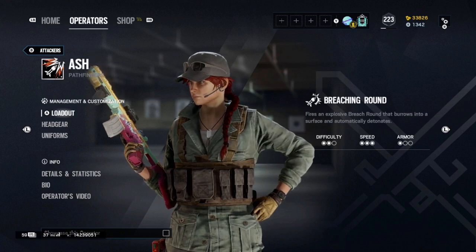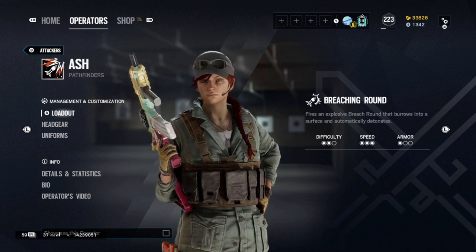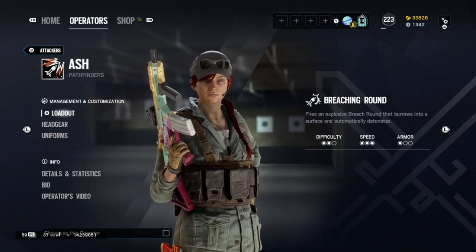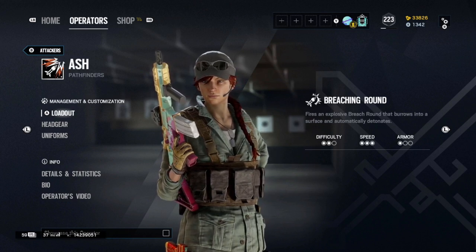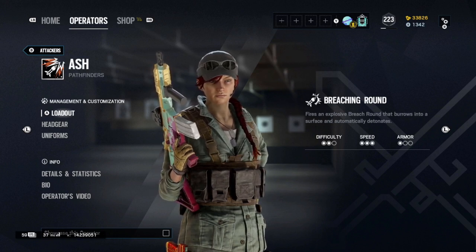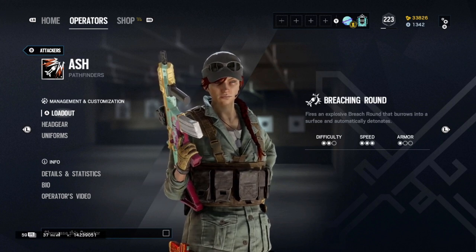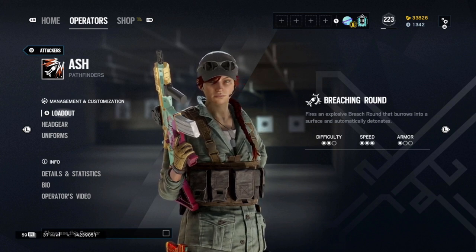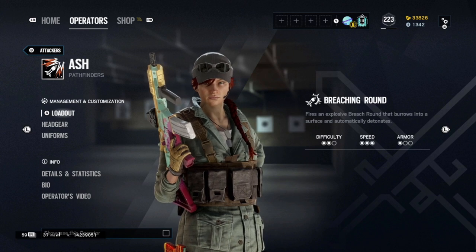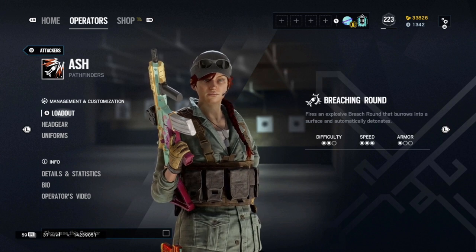Remember that you can use your breaching round on things other than walls — this goes for all operators with breach charges. You can use them on barbed wire or to take out cameras like Maestro cams. Also, IQ wasn't mentioned for this but she's a great counter to Valkyrie, so if you come up against a Valkyrie main definitely bring IQ. Ash has two breaching rounds, and you can also bring deployable breach charges if you prefer to focus them on walls while using her ability elsewhere — she's just a great all-around operator to learn with.